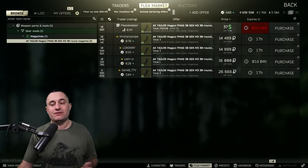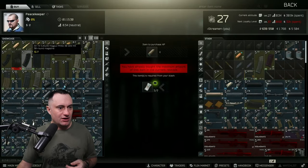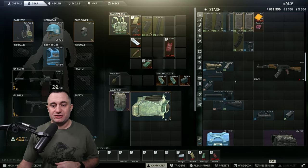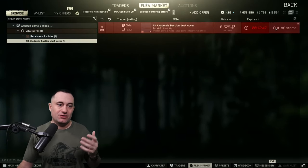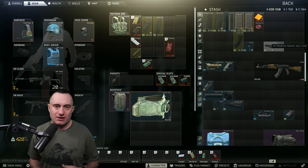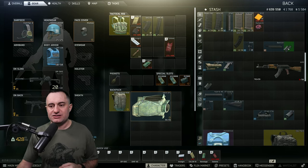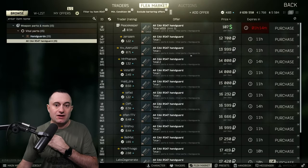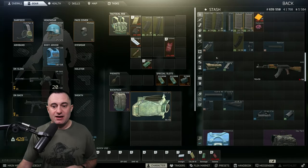The Gen 3 mag can just be bought off the flea for not too bad, or for 37 rubles off Peacekeeper level two — I'll verify that right now. Yes, Peacekeeper two, you can buy it. Now aside from those things, a few more parts you need: a Bastion dust cover — these are off Skier, they can sell out, but you can also find them. You don't necessarily have to have the Bastion, it's just the one I run. Later in the wipe these are all over the place; it's just early wipe now. You also need an X or RS-47 handguard, which comes off Peacekeeper loyalty level two.